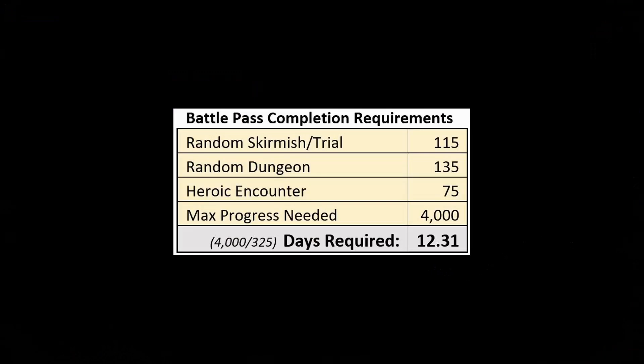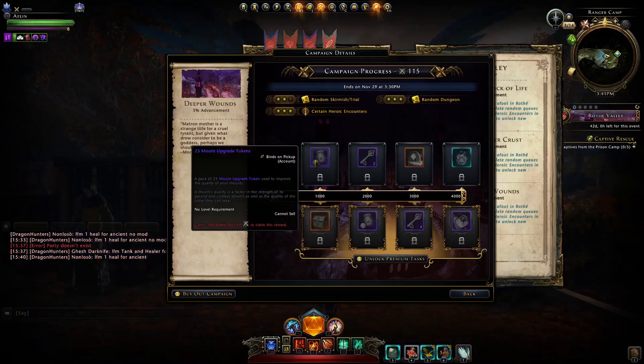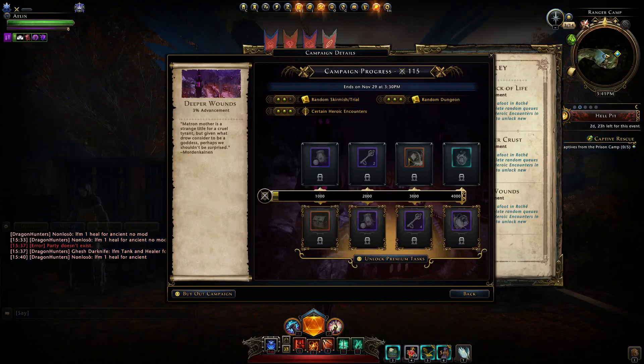This is all building up to module 24. You're getting a bunch of upgrade tokens — 25 is pretty generous — along with some keys and an astral lockbox. All free.